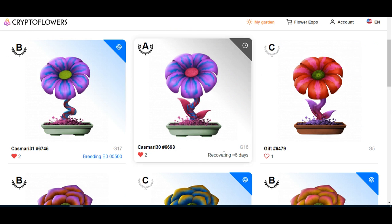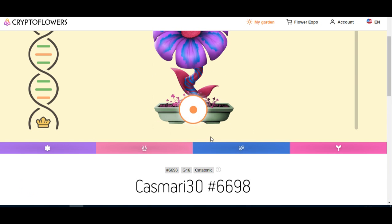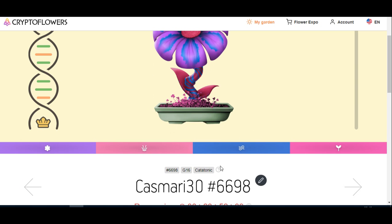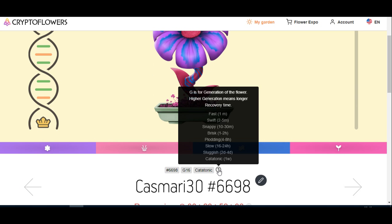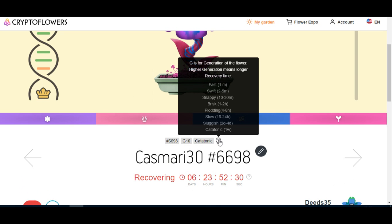This G16 still has a long way to recover. If you don't know what this means — every time you breed a flower it has a recovery time. This one is catatonic, and catatonic is one week to recover. There are all the different recovery times it can have.